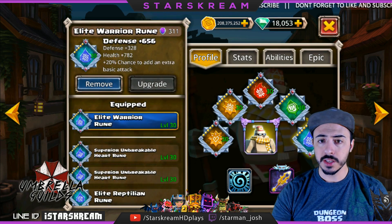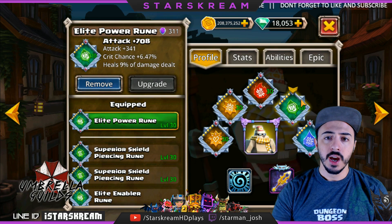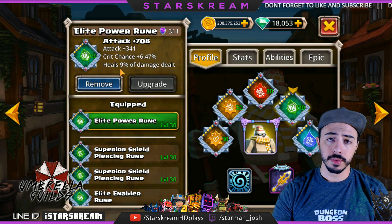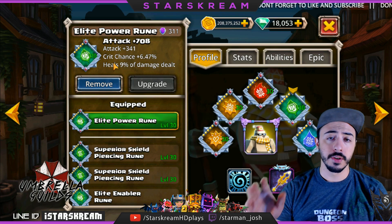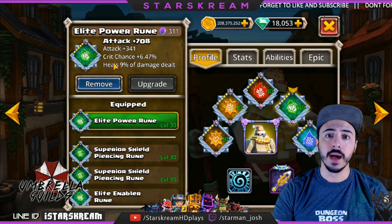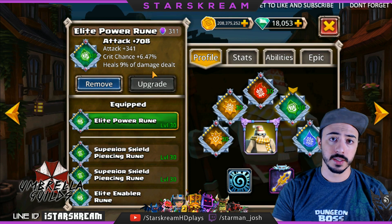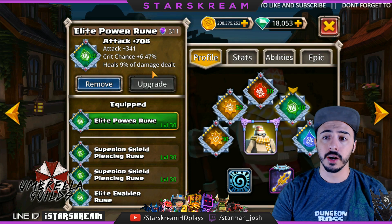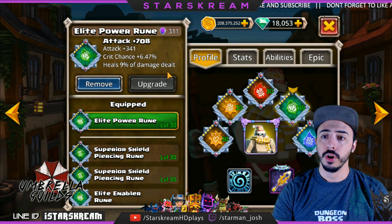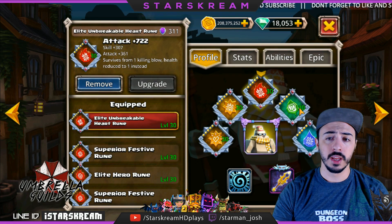So I've got a warrior rune in the blue spot here — mostly defensive. I've got a power rune, which is really important. You need something that's going to heal them throughout the match. The first round is the hardest one to survive, but once you've survived that, you're pretty much good after that. This power rune heals nine percent of damage. You could throw in a vampiric rune or something that gives a passive healing them ten percent each round. I've also got a breakable heart rune in the red slot here.